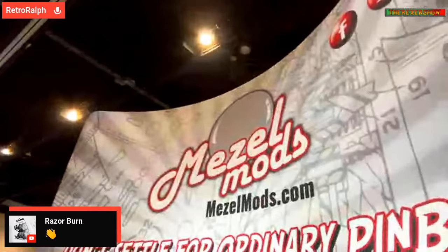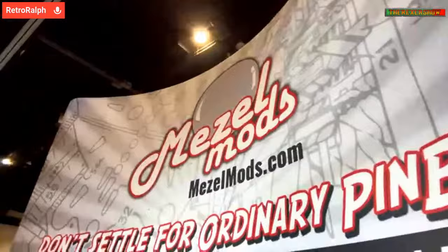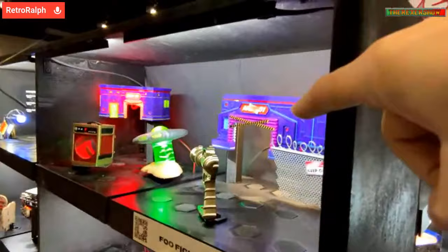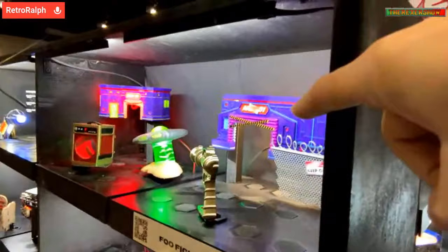This was cool — I've bought a lot of mods from this company called Mezzle Mods. I bought Godzilla not long ago and the buildings on the traditional Godzilla are kind of plasticky and cheap. Mezzle Mods makes 3D printed high-quality mods with really good install directions. Their CEO was here — her whole goal was to develop mods that anybody could do, not intimidating to install. They have some for Foo Fighters too. They have the Area 51 mod — go to Mezzle Mods and check it out.